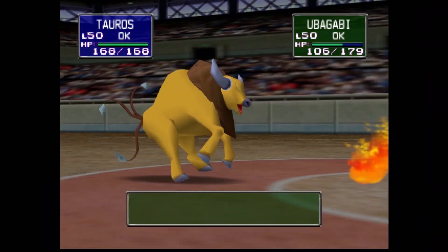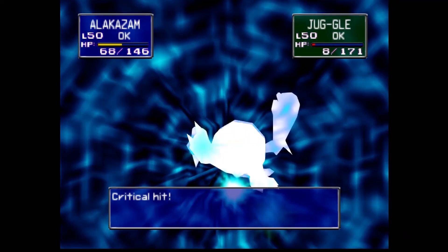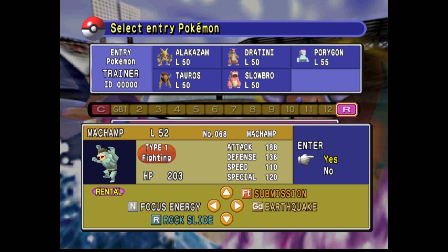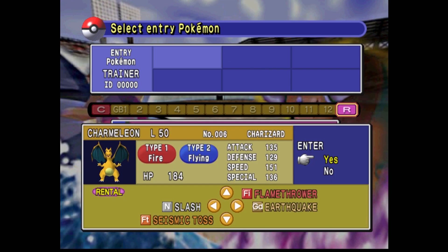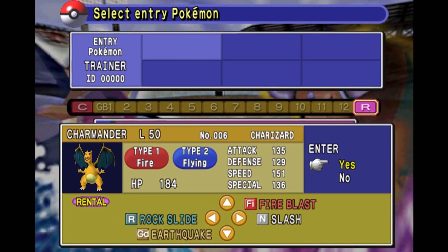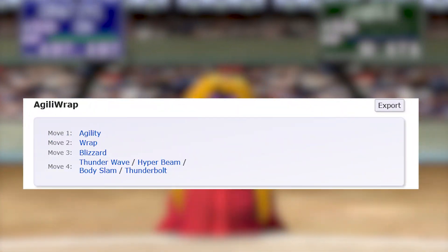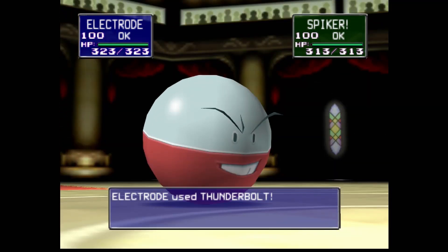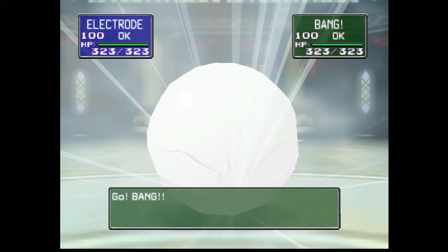If you want something ball-bustingly hard, give Pokemon Stadium Kaizo a try. This straightforward hack takes all the Pokemon in Pokemon Stadium and buffs their stats and movesets. It also replaces all pre-evolutions with their final evolutions with a modified color palette and different moveset — so there are three different Charizards to choose from. The movesets are usually taken from Smogon's website, an organization that tries to find the best movesets for every Pokemon. The upside is that these powerful modded beasts are in your control. The downside is everyone else has them too.